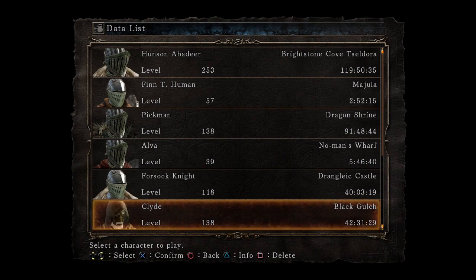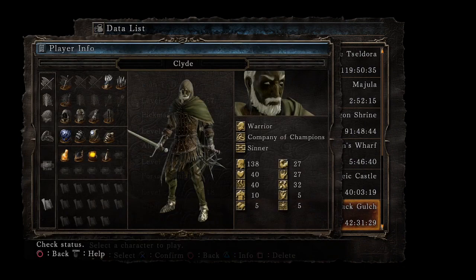This is the Dark Souls 2 lore run. Last time we started the game in New Game Plus. Rather than take the typical route, I decided the first thing I'd do was hop in that hole and go to the Gutter. We finished the Gutter, the Grave of Saints, and now we're in the Black Gulch. We're using Clyde — he used to be a hide knight, and now he's like one of my vampire hunter dudes, a whip man.